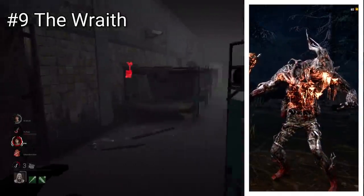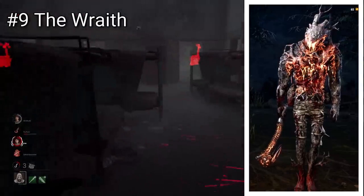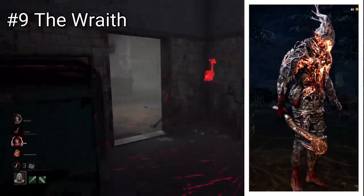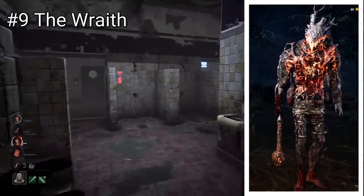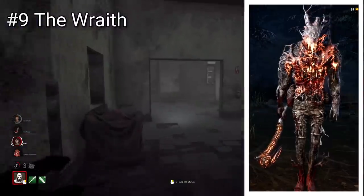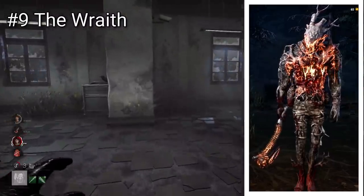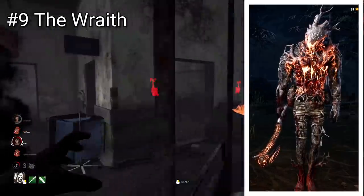Wraith has a very cool looking but also quite simplistic skin, however I do think it's worthy of a slightly higher spot as it does do what these Blighted skins are effectively meant to do, which is accentuate the main features of the regular skin and overemphasise them. This skin, a bit like Hag's, also has an open torso cavity where you can see his spine, which is a cool little nod to the way he kills his boss Azarov by tearing out his spine.